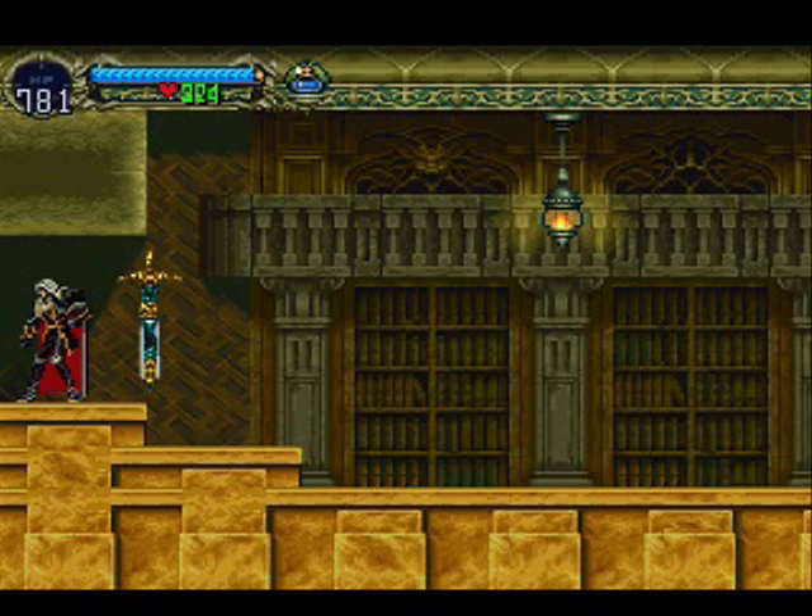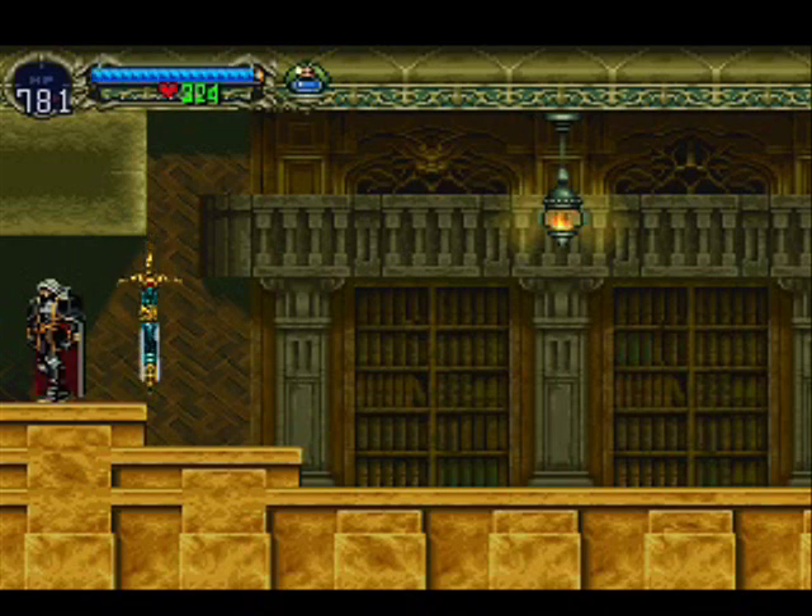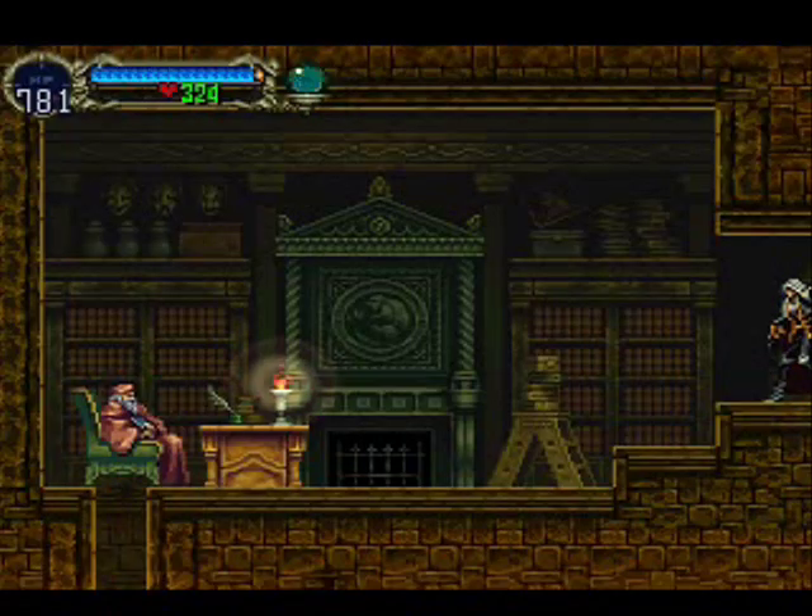I have my Sword Familiar equipped. I'm going to show you one of the other spells I've never used, called the Sword Brothers. In order to do it, you go down, down, forward, forward, forward, up, up — hold up for about two or three seconds, then hit down and your attack button at the same time, and it will cause it to do the Sword Brother spell. What I'm actually going to do is cast the spell, and while it's going off, I'm going to talk to the Librarian.